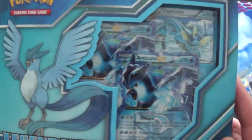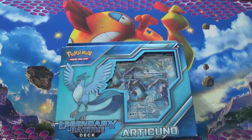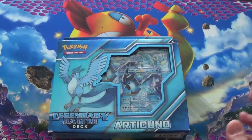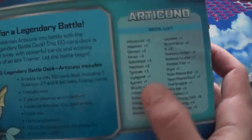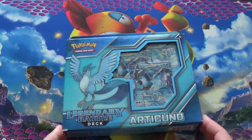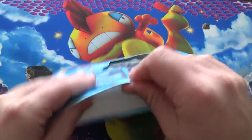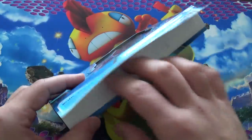It's got two Articuno EXs, that's pretty cool. I don't know if they're good or not. It's been a long time since I've played an actual Pokemon game, so I don't know what's good or not. I do know a lot of the cards on the back are striking some memories - I played with those cards. So let's open it up and see what's inside, because I kind of just looked vaguely at the list. I didn't really see what else was in here.